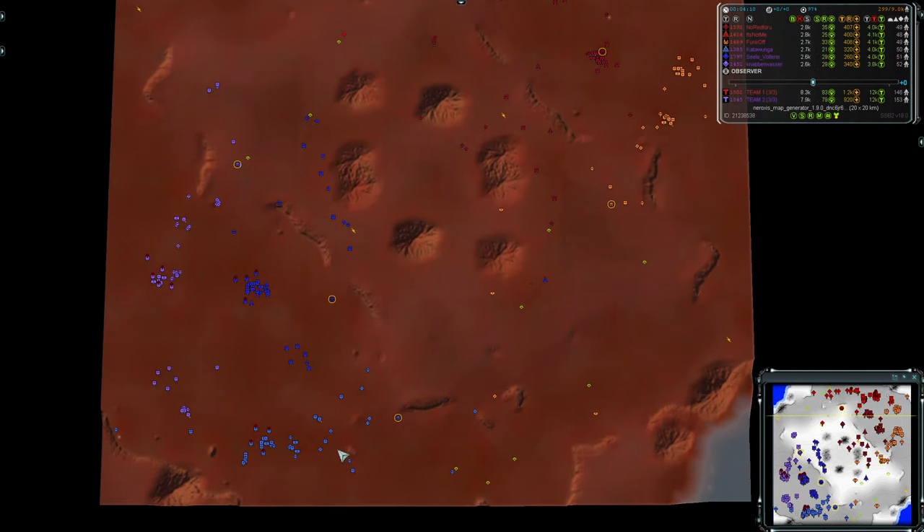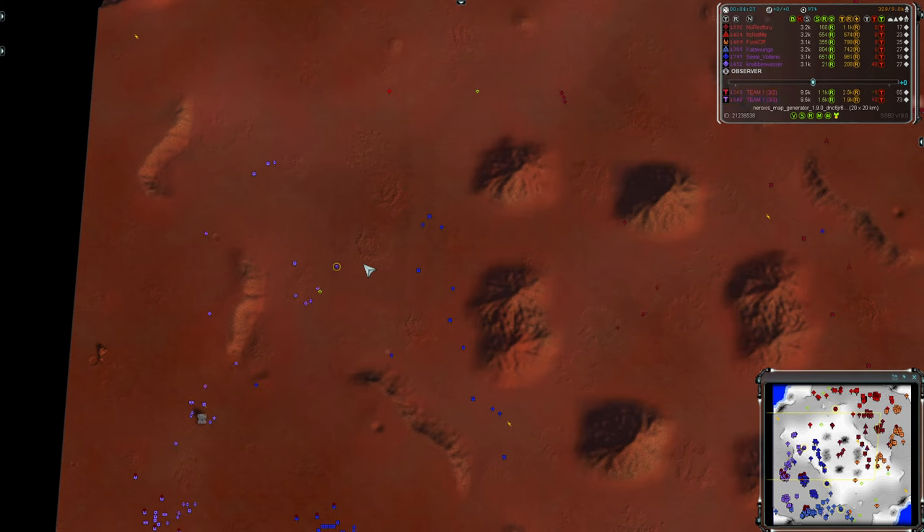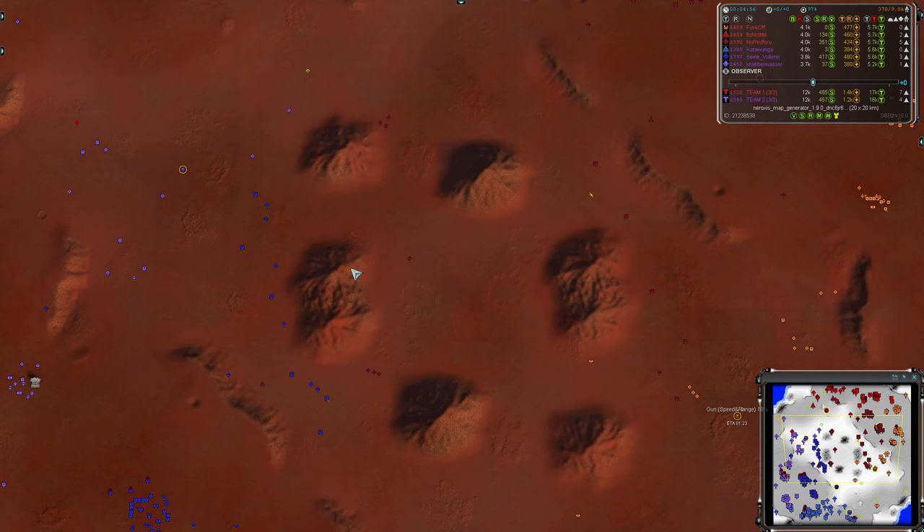We've also got Katawunga on this side braving the No Man's Land in the centre to bring their comm out. Though as they've got an engineer ahead of them it's really not clear what use the comm's going to be there for a while. Over here on the far left Navarasa also going into the No Man's Land, but kind of more usefully positioned. Perhaps these commanders are going to build factories closer to where the front lines will end up. It does look like we're going to get a pretty even split down the middle of the map.